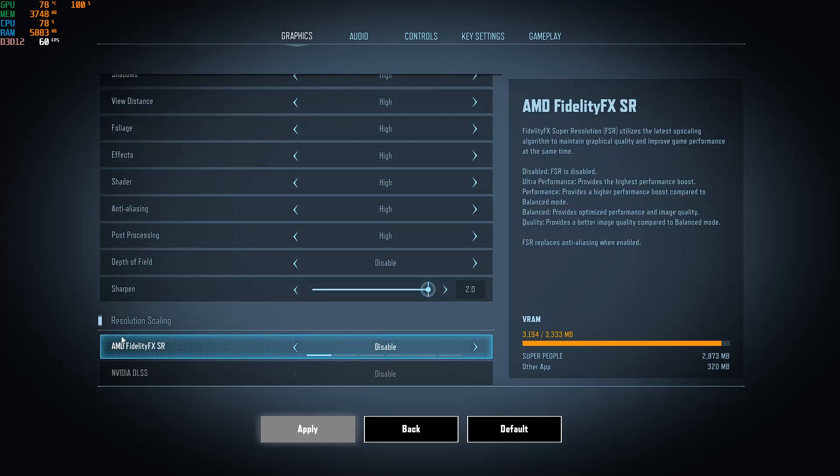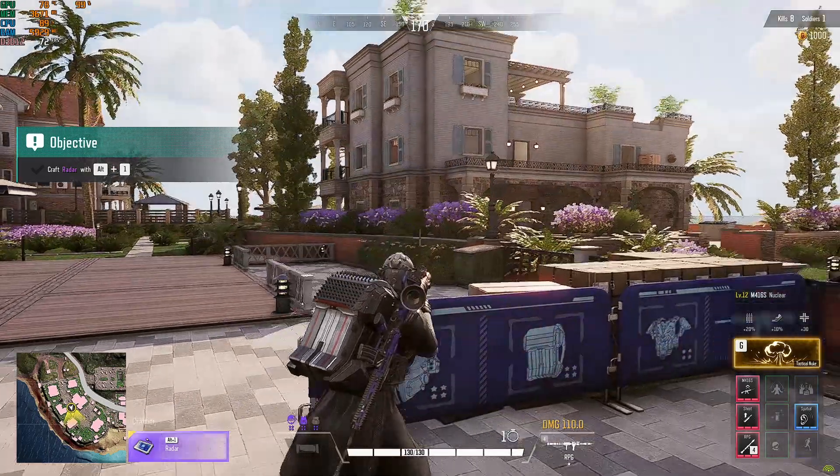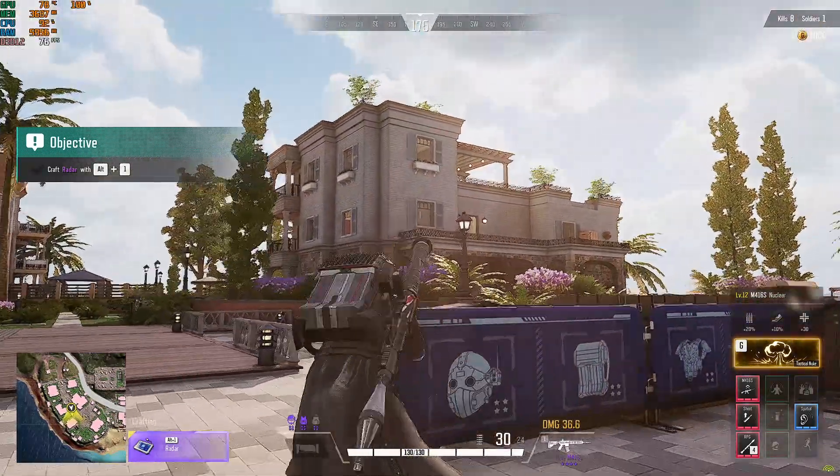We have FidelityFX here — if you are an Nvidia user, this will help you much more. Let's try FidelityFX Super Resolution at ultra quality. Let's apply it and we will see the FPS grow.